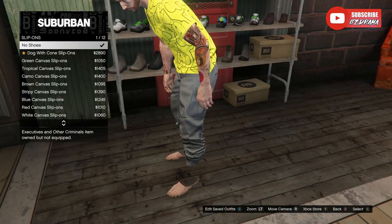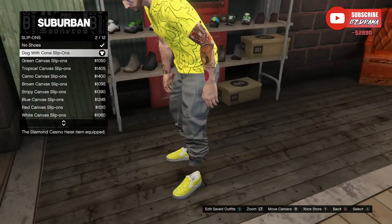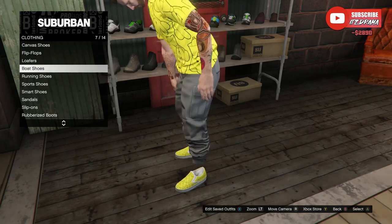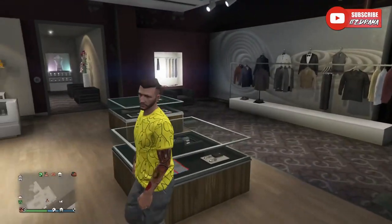For the male character, go to slip-ons and then go to the dog with cone slip-ons. For the female character, go to loafers and they should be the first ones right there.